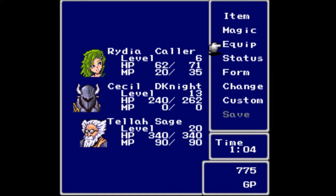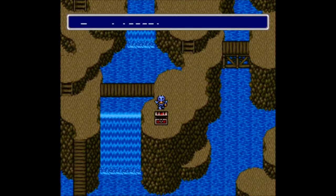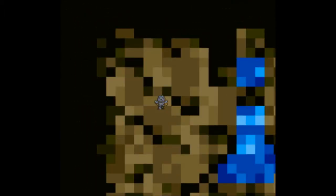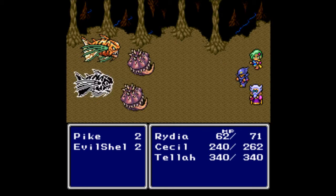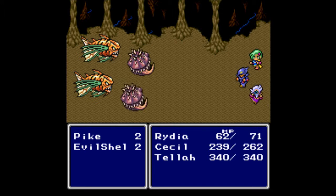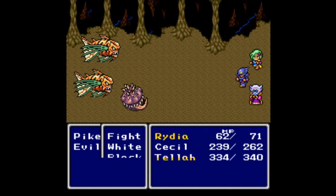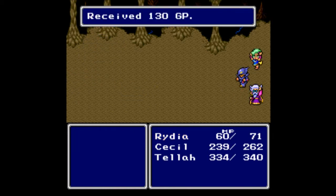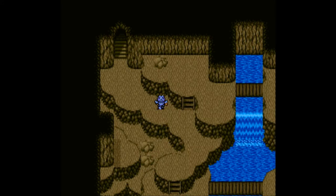Let's grab this treasure chest for 120 gil, then head up. We get surprised so enemies get the first attack — new enemies called Pikes, which are fish. Let's attack and have Rydia use Lightning on everybody. Tellah does the same if she doesn't finish the job. Go Tellah! We get 130 gil, 153 experience, and another level up for Rydia — she has learned Hold. I don't remember exactly what Hold does, but we also get a Heal out of it.